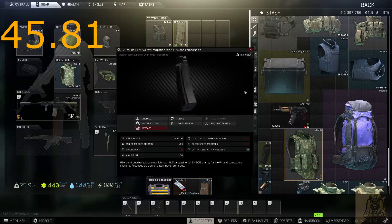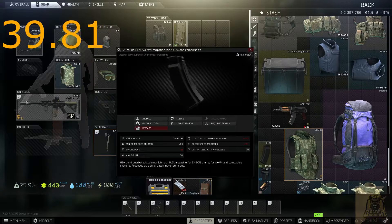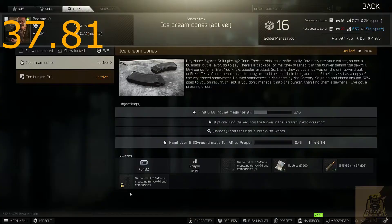The second thing you want to get is the mag. The mag you need for this mission is the 60 round 6L31 5.45 round mag for the AK. You could get this from the flea market, or you could buy it from Prap Daddy, but you have to do a quest before you can buy it from them.